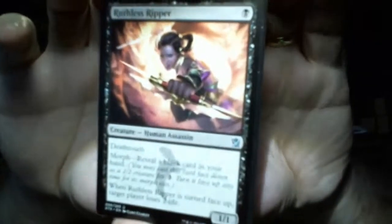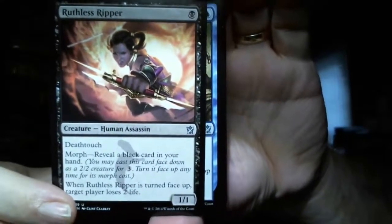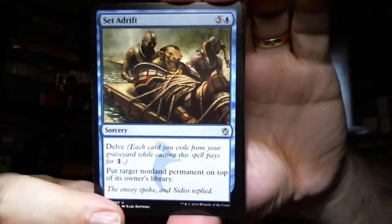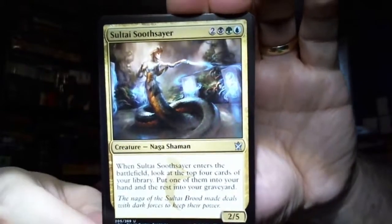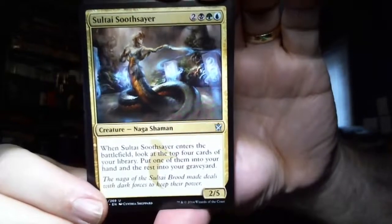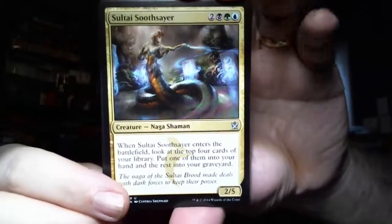So there we go with the commons. Here come the uncommons: we have a Ruthless Ripper - Deathtouch and Morph, when turned face up, target player loses two life. This is very good for your mono black decks. We have Set Adrift - Delve, put target non-land permanent on top of its owner's library. And Sultai Soothsayer: when it enters the battlefield, look at the top four cards of your library, put one into your hand and the rest into your graveyard. So this is a great Delve enabler.